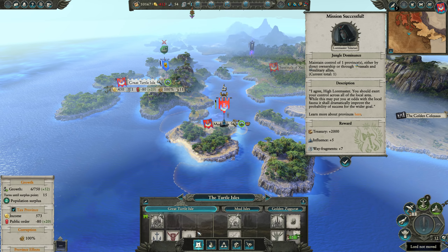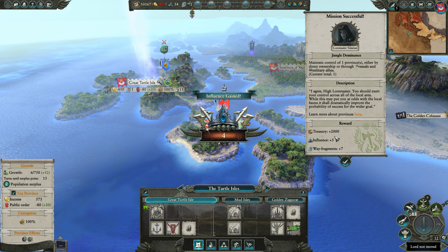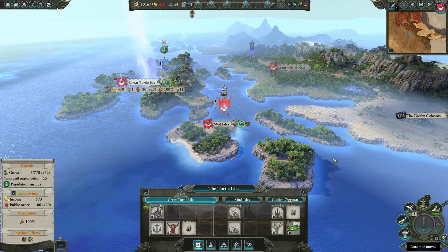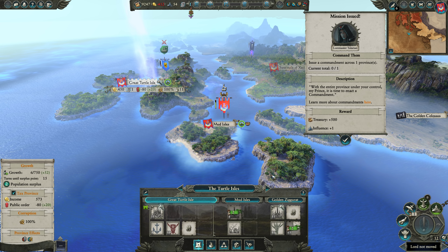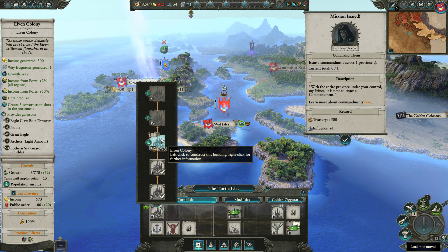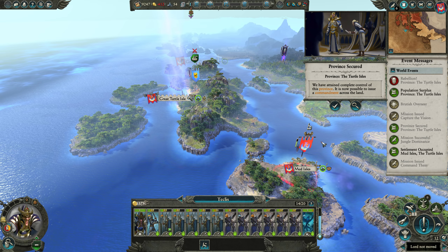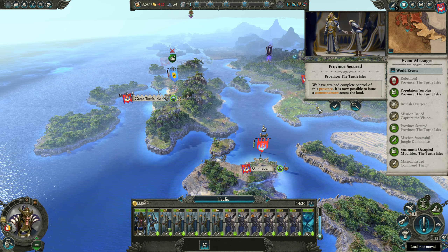We got more wave fragments and more treasury. We can rebuild the Mud Isles, and I do want to build this up, but I'm about to get attacked by rebels so we're going to wait just one turn so that I don't spend the money and then get wrecked.